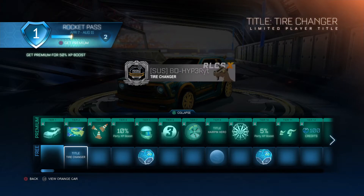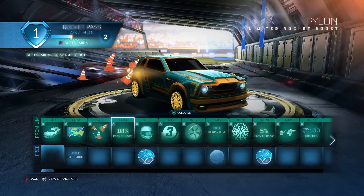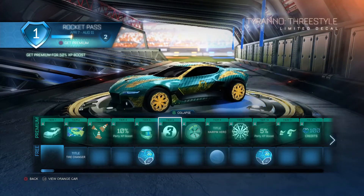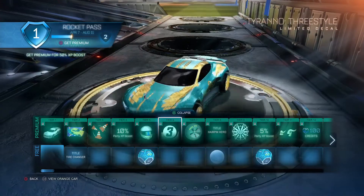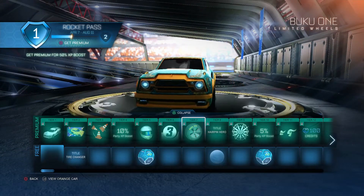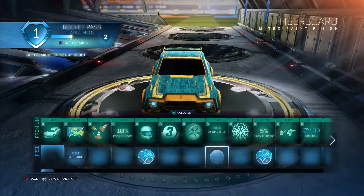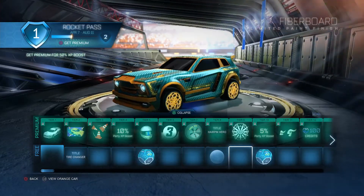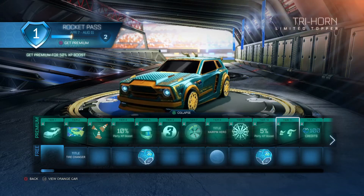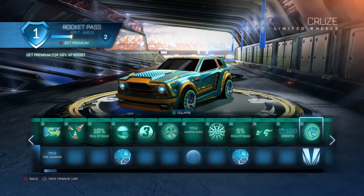We got a tire changer, a comb trail — pretty cool but I don't think anybody can use that. Temp set party boost, we got a carbon racer hat — good if you like a racer type of thing. There's a decal — that's actually pretty cool. We got the Buku ones — they're okay. We got a new material called Fiberboard — eh, it's okay. For the Octane we got a five percent party boost, uncommon drop, and a trial horn. There are only two horns here, and 100 credits.